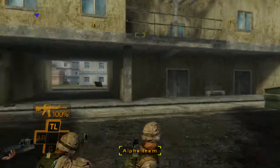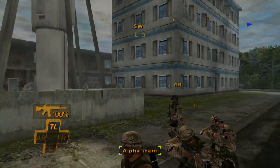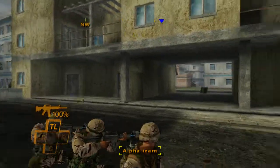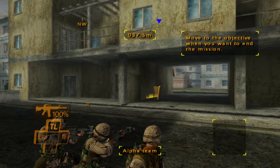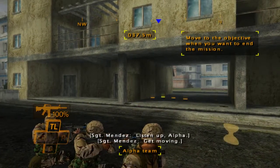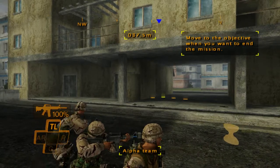I think we should be good. Where is it? Is it here? Yeah — 0.37, so it's probably in here, isn't it? Get moving. Yeah, we should be good.